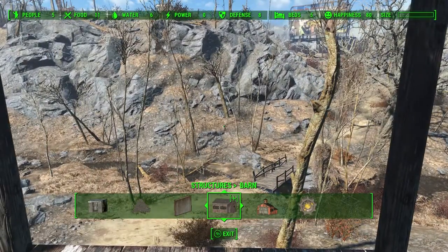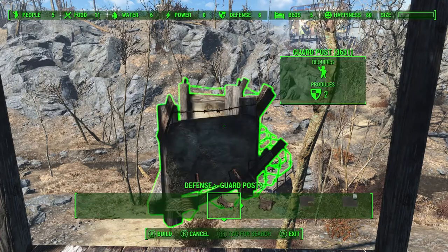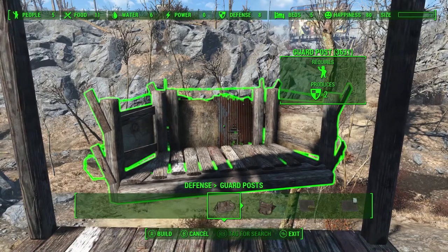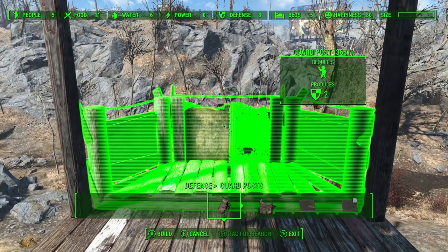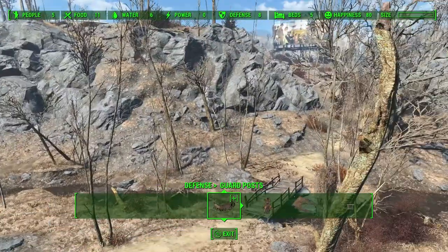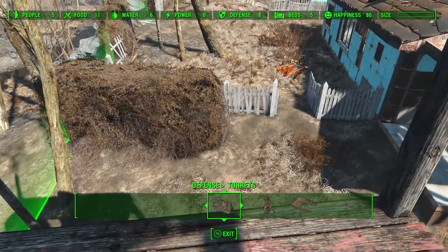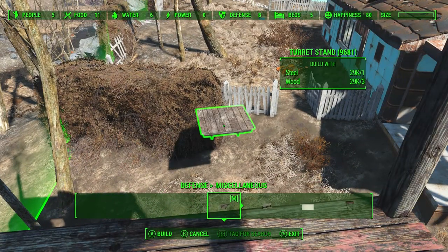Now I want to find — let's see if it's in here. I'm not sure. Yeah, there's some guard posts. I want to stick one of these on here like that, so my guards are standing here. They've got a great view. And over here — let's see, where's the... yeah.